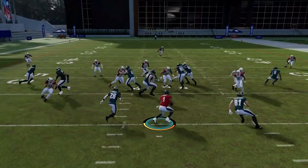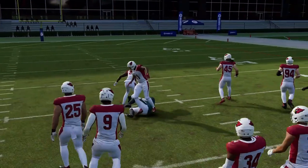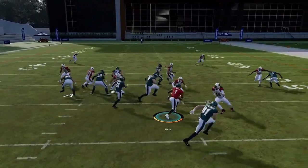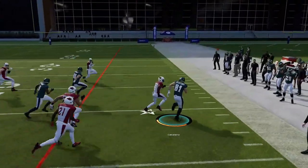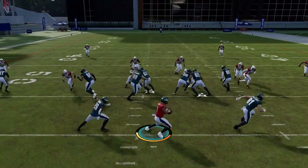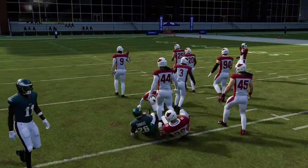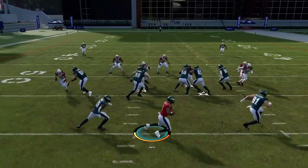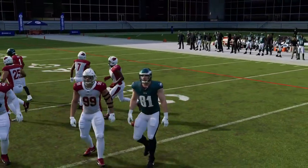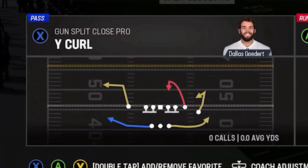Next up we have the Shovel Option. You can pitch it inside or outside — the inside play to the running back is a little more dangerous of getting deflected, so maybe save that for goal line situations. The outside pitch feels like the more explosive option. You could also keep with the quarterback — you really have two different options. If they crash in on the quarterback, pitch it outside; if there's a hole in the middle, keep it inside. It's a high risk, high reward play — fumbles can happen.